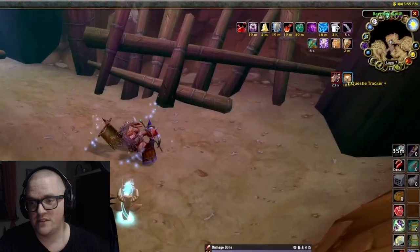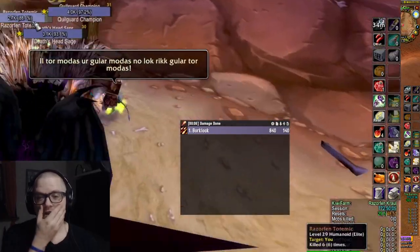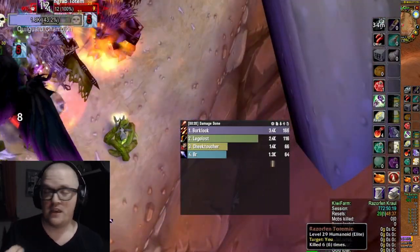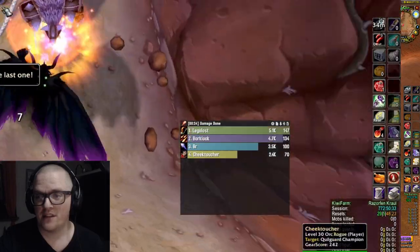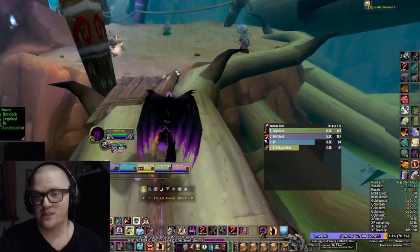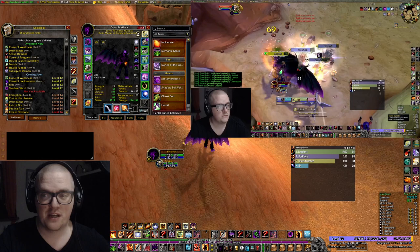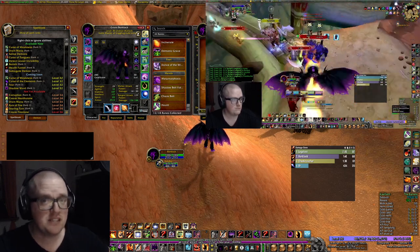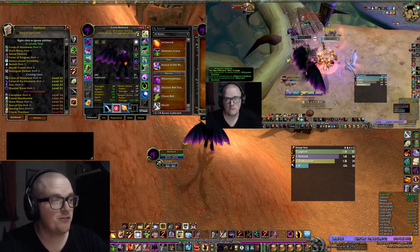Let me see if I can zoom in — look at this, every pull is so broken, it's insane. When I'm pulling with Searing Pain and it crits, it's like 10% of their health. It's mental, just look at the damage. I really want to thank this group because they were awesome. I know there's probably some elitists out there who'll say you should do a melee cleave or spell cleave — sure, it's probably way better — but I just joined something and tried it out.